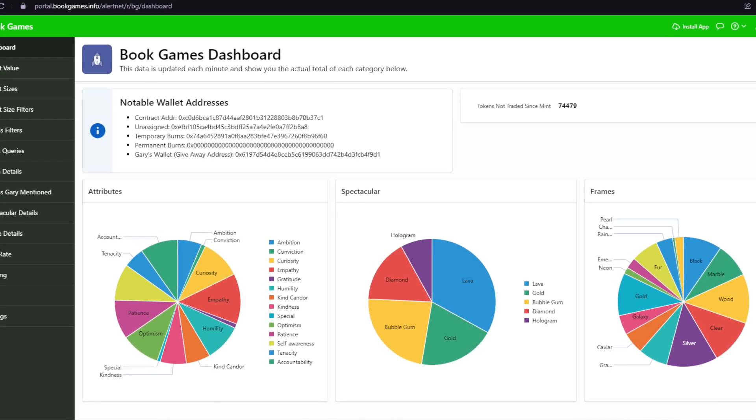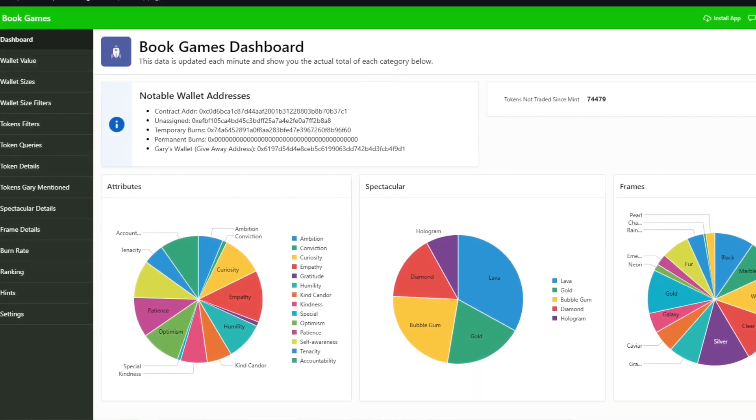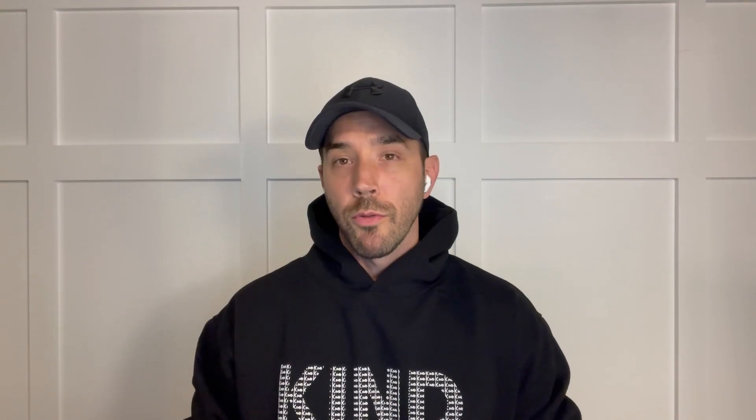I have reviewed information from bookgames.info to see which wallets hold the required frames for each day. You can click the link above or in the description to see a demo of this tool and get your own discount code for being a BusyNFT subscriber. For this data, I assumed that anyone with the required frames would enter every raffle they're eligible for. I didn't remove any unclaimed tokens because there's still time to claim them and enter the raffle. This data changes by the minute, so this is just a snapshot in time and odds are subject to change.